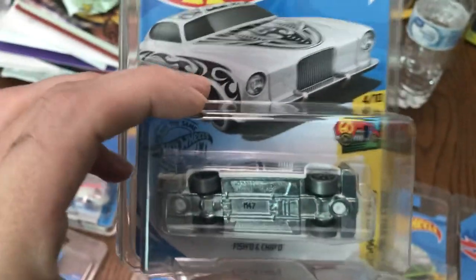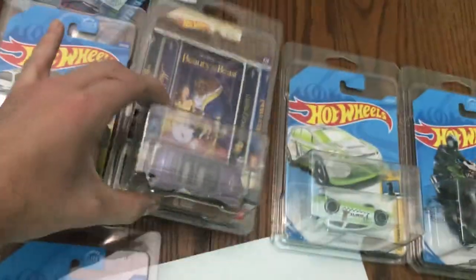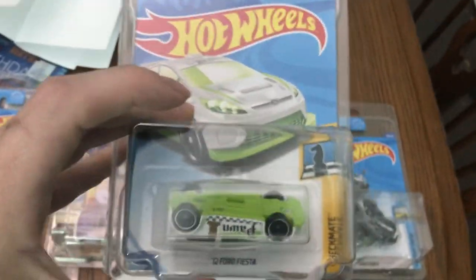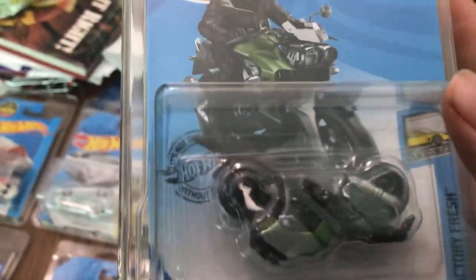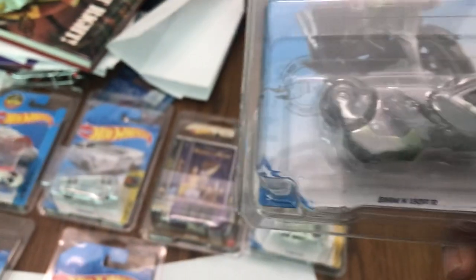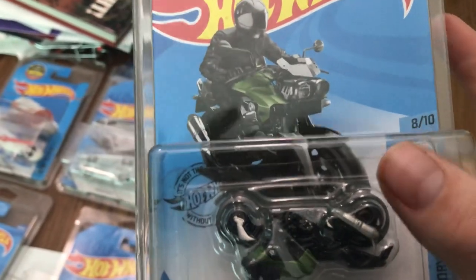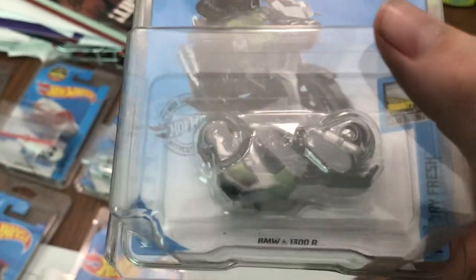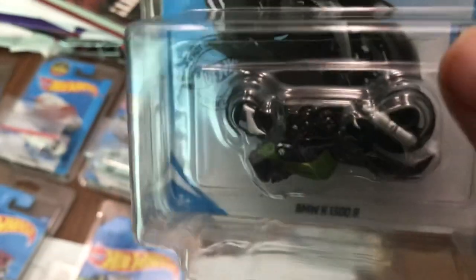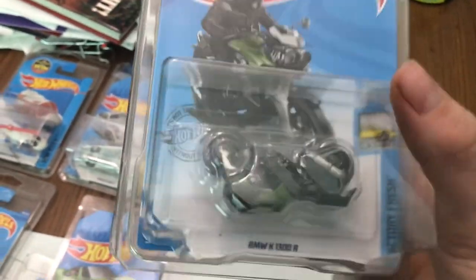Next up, we've got another packaging error — another sideways car. Sideways cars are the most common packaging error you get. Now let me show you a quite rare error. Well, it's not super rare, but it's uncommon — it's an upside-down package. There's no way this motorcycle could be flipped lights-down in the machine by accident. What happens is when it's getting packaged, somehow the card or the actual car got completely flipped around and sealed. This is factory sealed — this is how it came. It somehow got completely flipped upside-down. It is very unique, but that's also an error to look for.